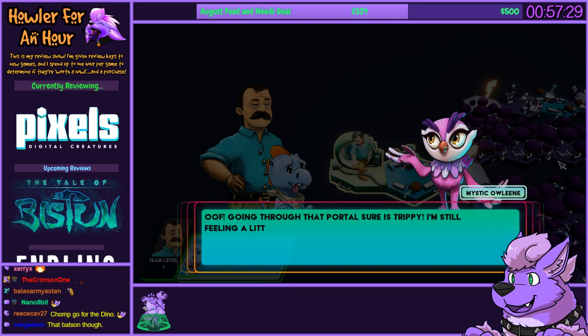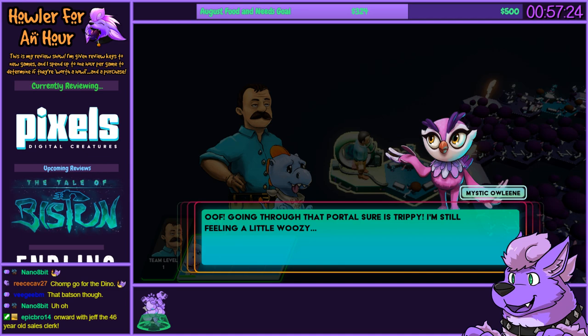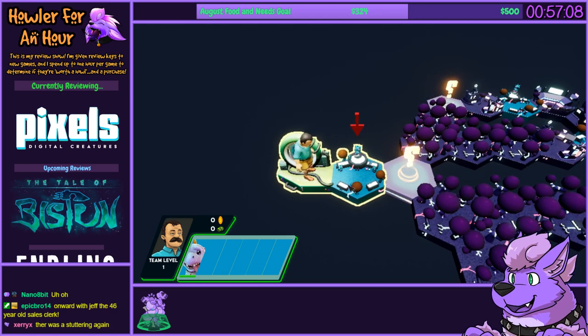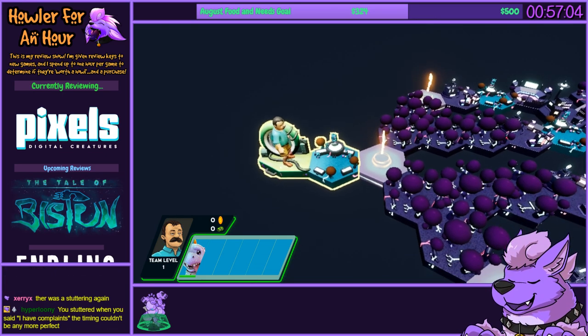Mystic Aileen here, who I guess is our guide, says: 'Going through that portal sure is trippy. I'm still feeling a little woozy. Did you know you can look around the map by moving your mouse to the edges of the screen? Sometimes it's nice to know what trials await you. Don't feel bad if you haven't been able to make it very far — everybody starts somewhere. I'll be waiting back at the hub. Good luck!' I think this is like a roguelike design where it gets randomized. I'm not sure.